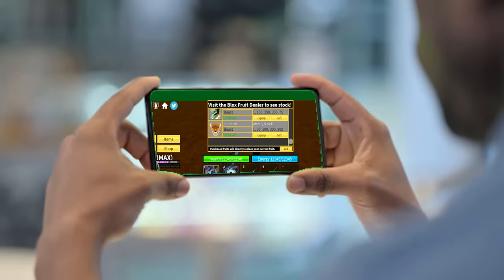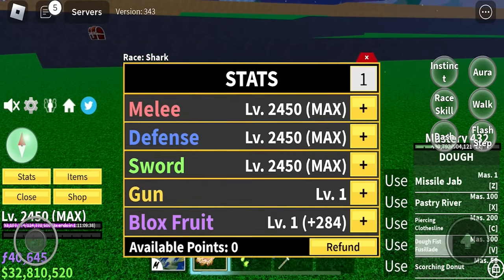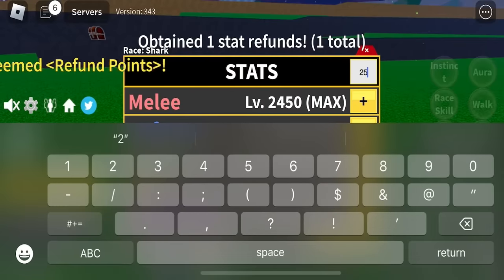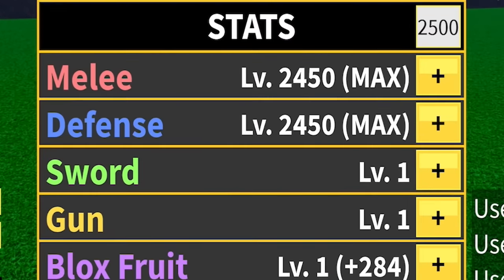Let me get dope fruit. The screen is so small, this is actually so weird. I don't even have stats - I have to refund everything. Oh my gosh. I'm going in already, I hate typing. This stupid keyboard is blocking everything. We put this on melee, defense, and blox fruits.